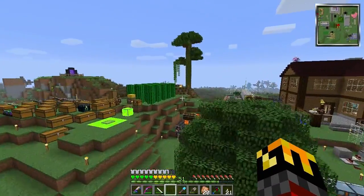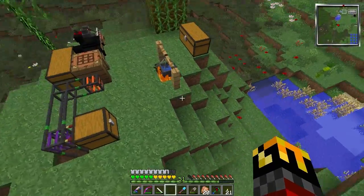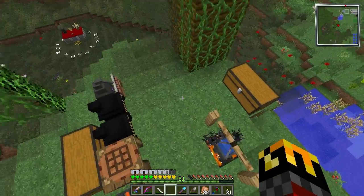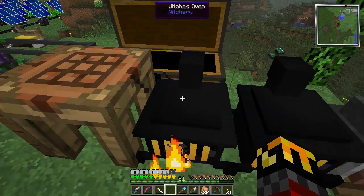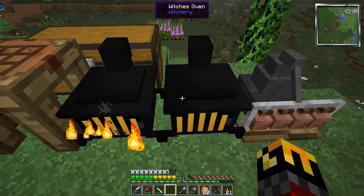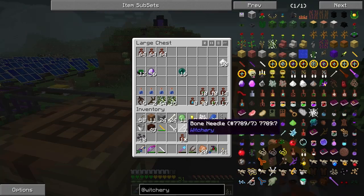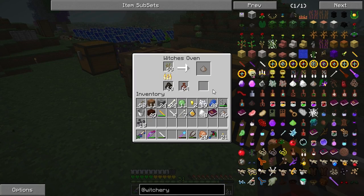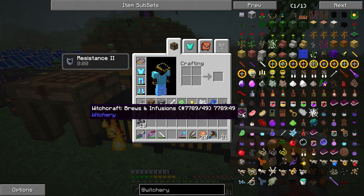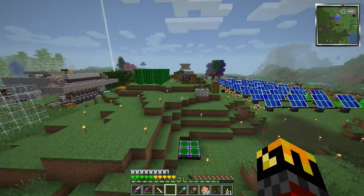Running back over to where everything's on fire apparently — what caught on fire? Anyway, let's throw you back in the distillery and get some more clay jars because we're going to use a lot of these. Now we have a full stack. We're sitting around waiting again, but I only need one and hopefully it won't take long, and while it's doing that I can grab the other stuff I need like another book, a feather, and an ink sack.